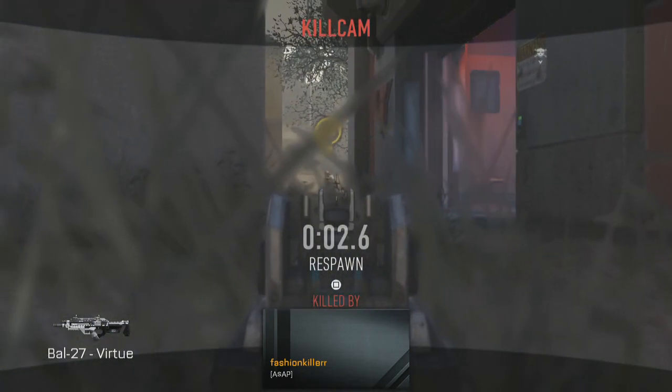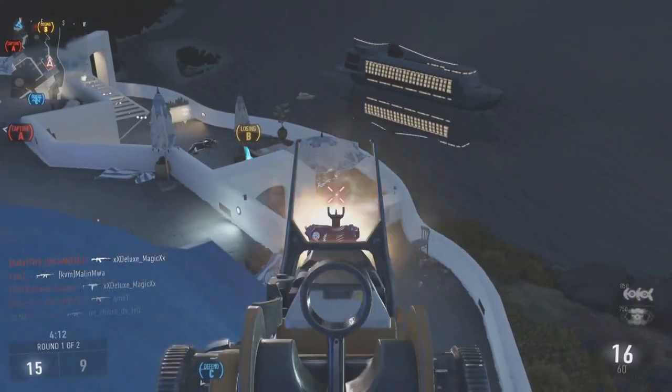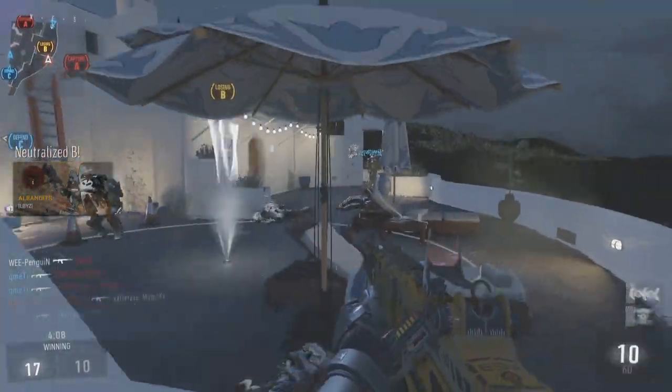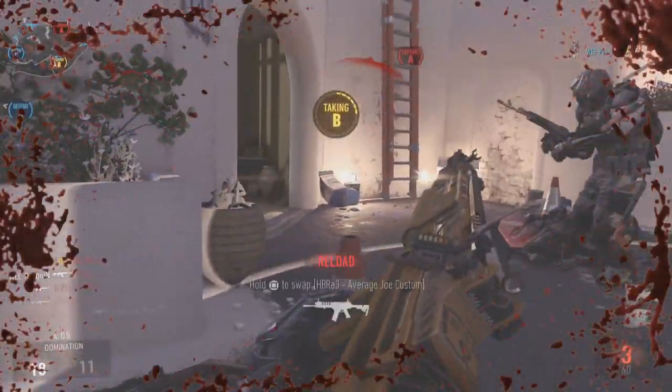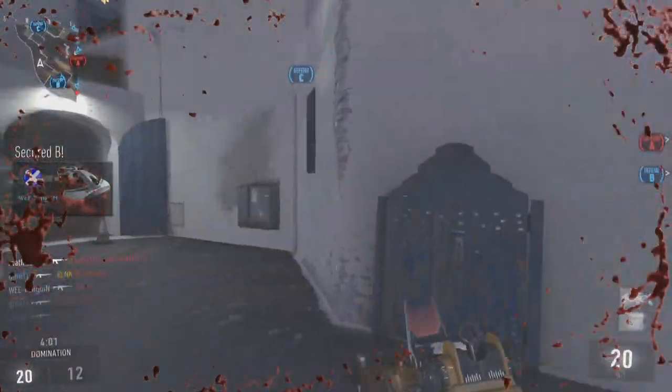You can't use a red dot sight, you can't use any optical attachment, and you can't use stock. So even if you get into a gunfight, you can't even move — you're rooted to the spot. So it's pretty useless. The gameplay you're watching at the moment is the Sheriff, which is the version you get after 300 kills with this weapon. If you can bear using this weapon for 300 kills, I do not know how or why I decided to do this.